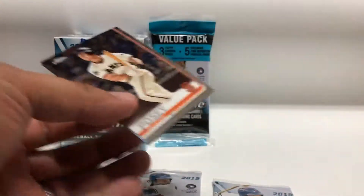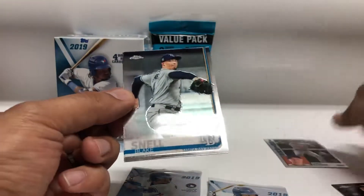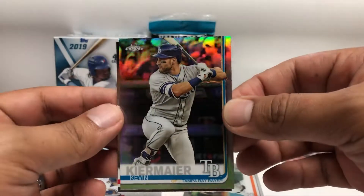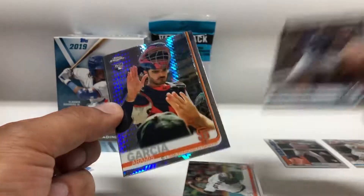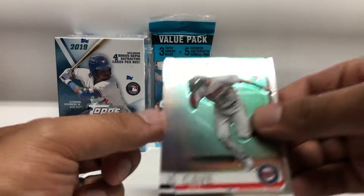Starting off with Buster Posey, Jake Bowers Topps 84, Blake Snell, and Josh Hader. Then Josh James rookie, Patrick Corbin, Kevin Kiermaier rookie refractor, Max Scherzer, Corbin Burns rookie, Ramis Garcia prism rookie, a Jake K rookie, and Michael Kopech.